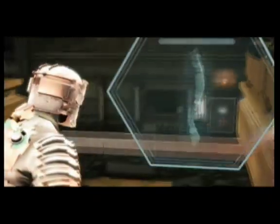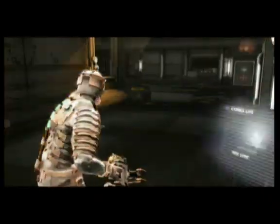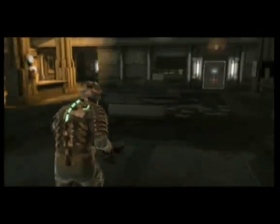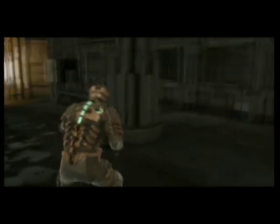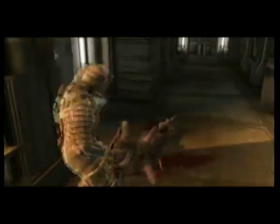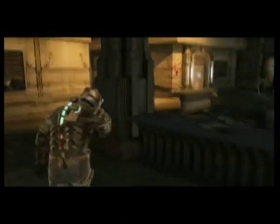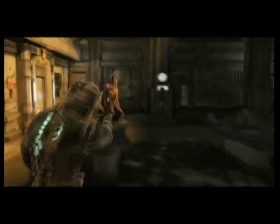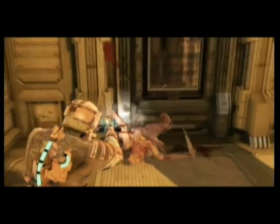Kill the first wave of guys upstairs, move on downstairs, another wave of guys. Don't go into any of the rooms until you kill everybody outside first, because if you go into one of the rooms, the monsters spawn based on where you're standing. They'll spawn in the tiny little closet with you - turning into a monster closet.